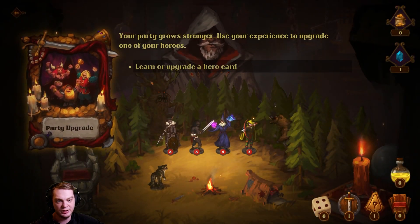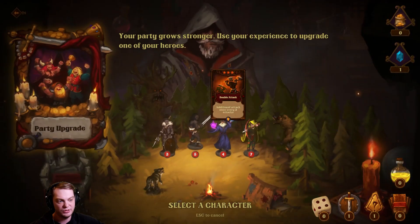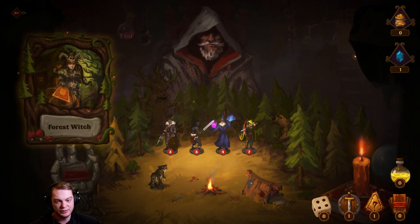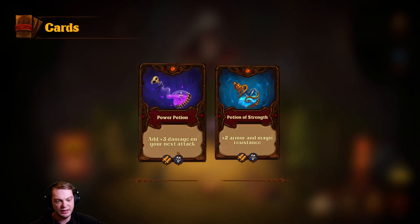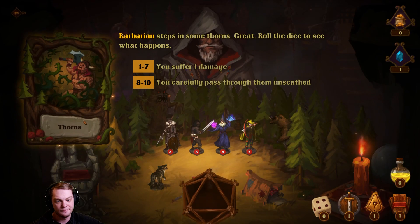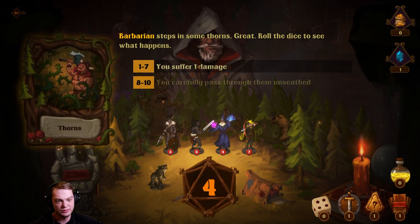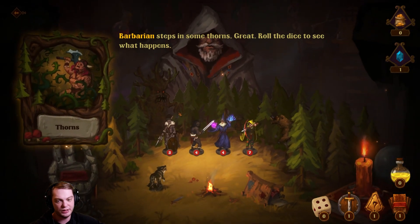Learn or upgrade a card — deal additional damage each time I hit now, every two times. Or adds three damage on your next attack. Or plus two armor and magic resistance. Let's go with that. Thorn — suffer one damage. I have to suffer one damage with the barbarian, sadly.